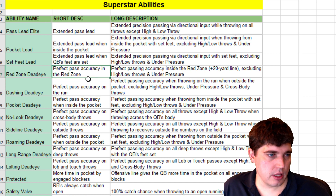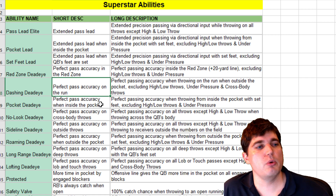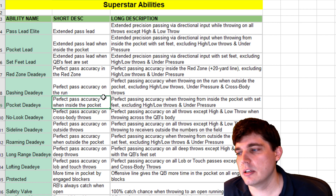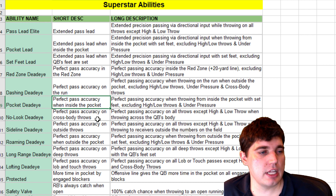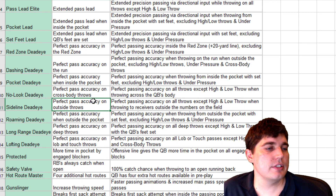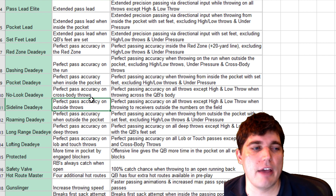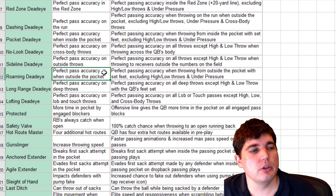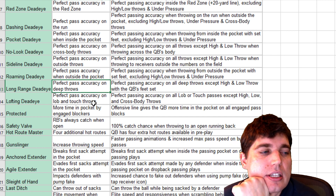Perfect pass accuracy on the run. If I get these abilities on my quarterback, I'm never throwing an incomplete pass. Pocket Deadeye gives perfect pass accuracy when inside the pocket. Perfect pass accuracy on crossbody throws — they got a lot of pass accuracy stuff. I think these pass accuracies will matter more early in the year, but later in the year, once we get to February or Ultimate Legend type quarterbacks, this stuff will be so underpowered it won't really be used. Early in the season it's going to be great, but I can see these things fading out long term.